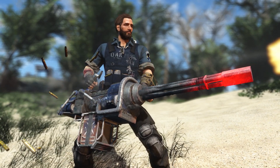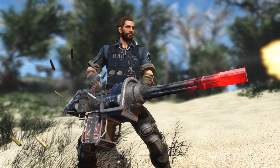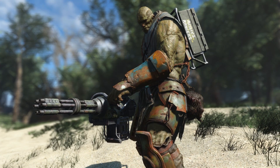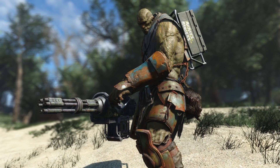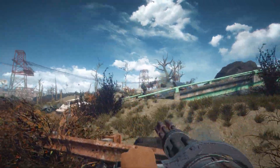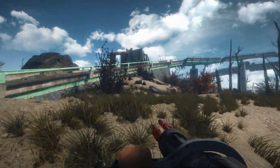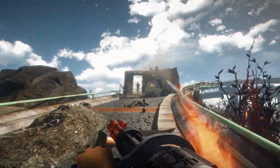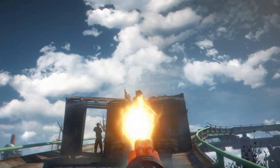I really liked getting this thing in New Vegas, but the one in Fallout 4 just felt a bit lacking to me. The Capital Wasteland version also adds back some features that were missing in Fallout 4, including the ammo backpack that would be equipped to your character whenever you pulled out the weapon. In Fallout 4 all the ammo is stored in a drum, but in Fallout 3 and New Vegas there was a nice backpack showing where you kept the rest of the ammo for this gigantic weapon.